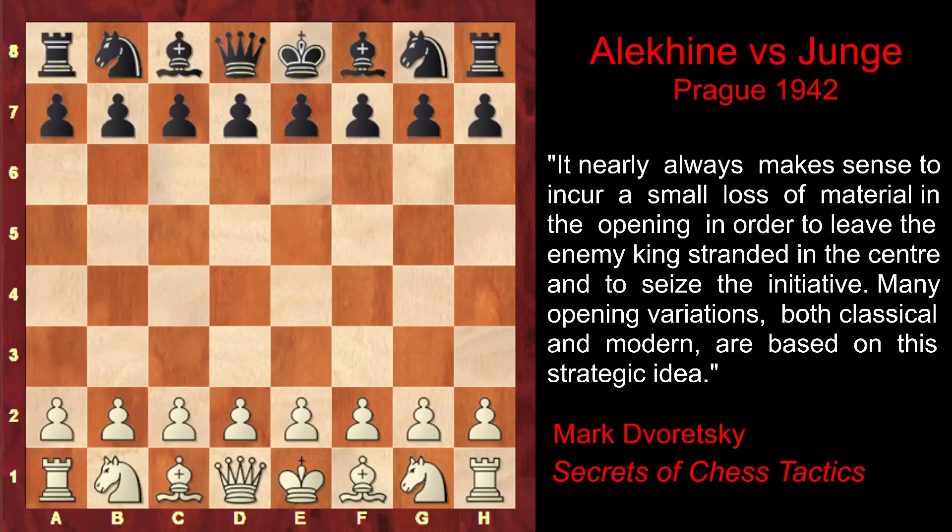Today we examine one of the most imaginative and creative opening tricks in chess: a courageous pawn sacrifice to seize the initiative and ideally keep the enemy king in the center of the board. This bold strategy often leads to a devastating attack that can crush the opponent before he even gets a chance to consolidate. This was one of Alexander Alekhine's favorite tricks, and he executed it brilliantly in many of his games. The game we are about to analyze illustrates this concept at its best.